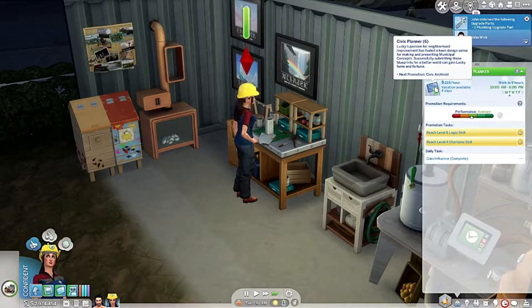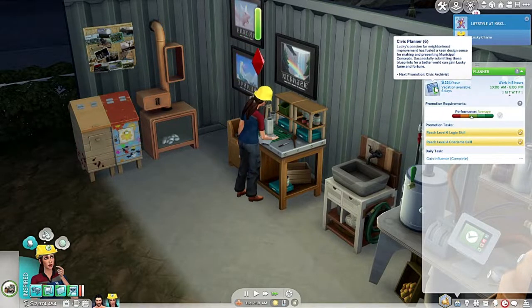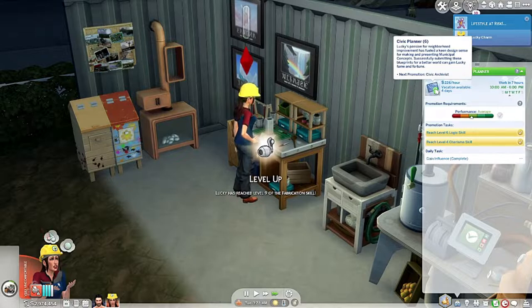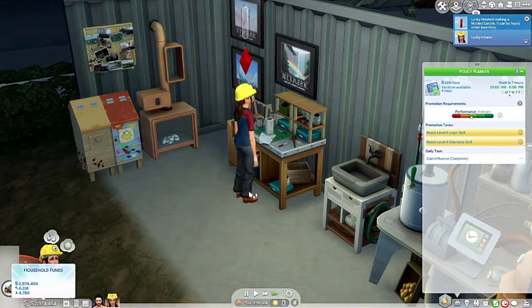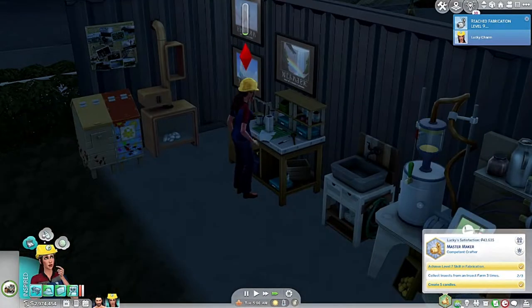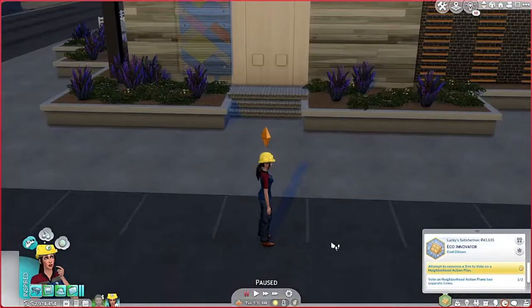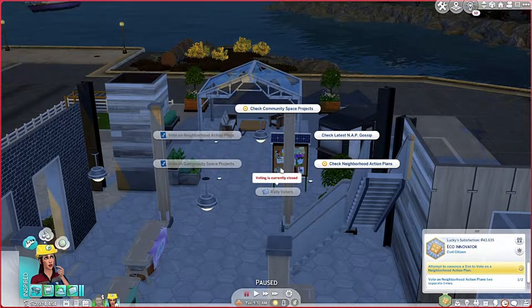This is her new job - civic planner level six. Lucky's passion for neighborhood improvement has fused a keen design sense for making and presenting municipal concepts. Successfully submitting blueprints for a better world can gain Lucky fame and fortune. We don't really need fame and fortune because we've got almost three million. We just have to wait - she has to vote again on the neighborhood action plan one more time and reach level 10 civil designer.